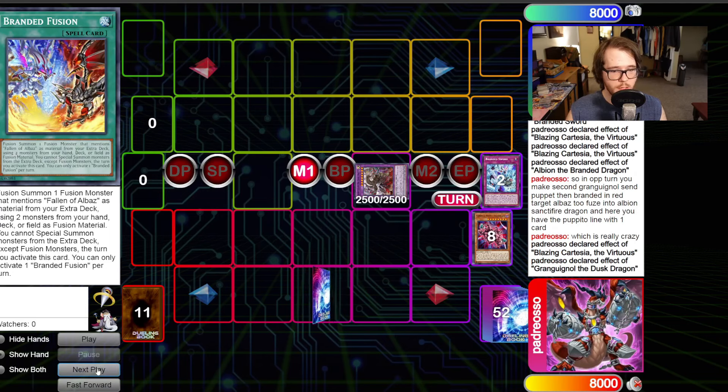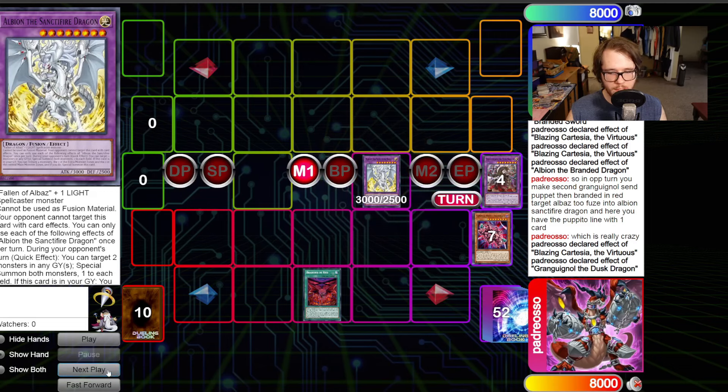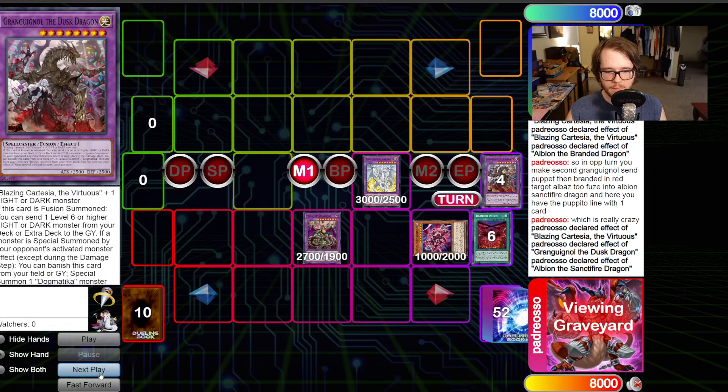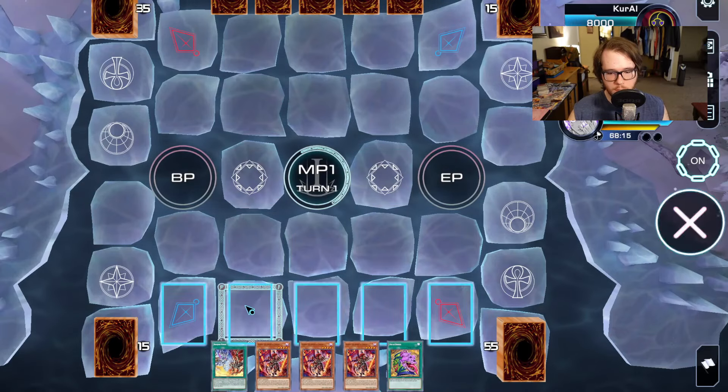We still have Cartesia on board, which can then make a second Grand Goyle — this is why two Grand Goyle is very important for Gimmick locking. Grand Goyle sends the Gimmick Puppet, and then we go Branded in Red, banishing Albaz and Grand Goyle for Albion. That's a true one-card Gimmick lock with Branded Fusion. Then Albion gets back Steppelia and Nightmare — very, very good.